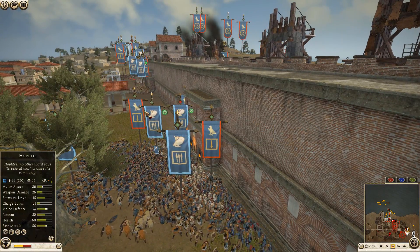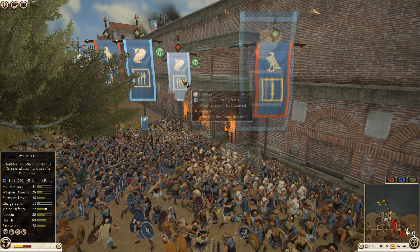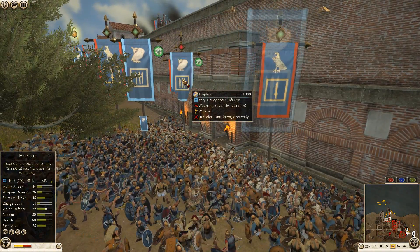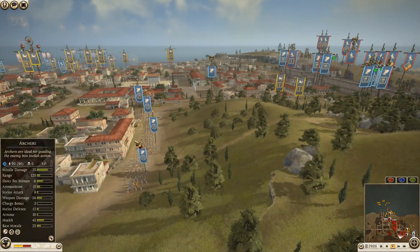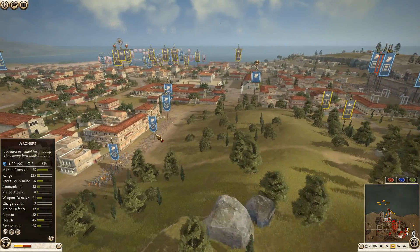More Galatian Royal Guard and Thorax swordsmen on this side taking on another spear unit. The hoplites are finally starting to waver — 17 kills to their names. Where are these archers? They're still holding back really far.